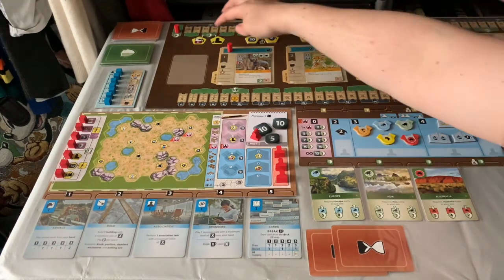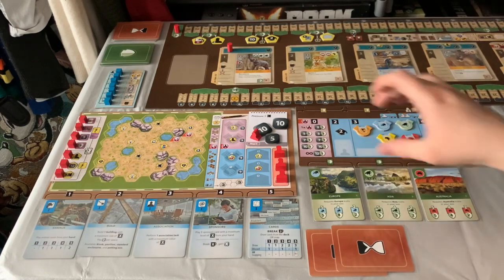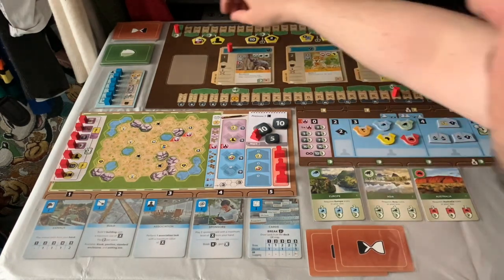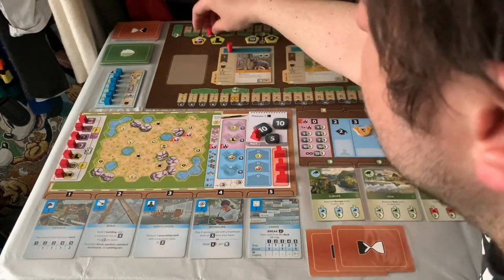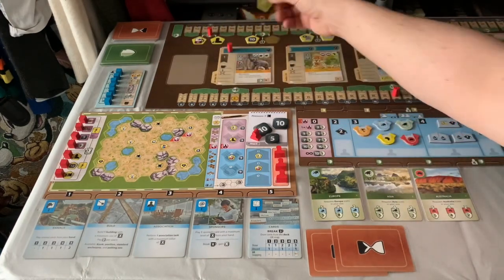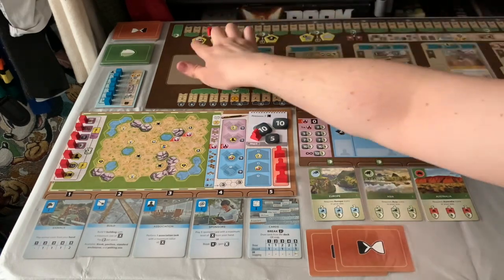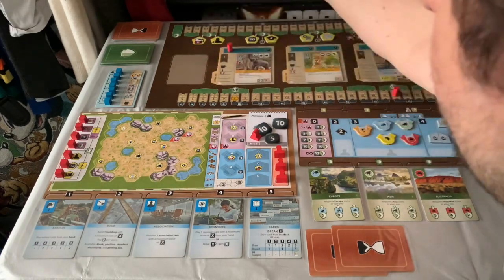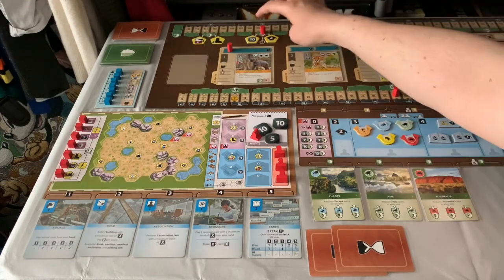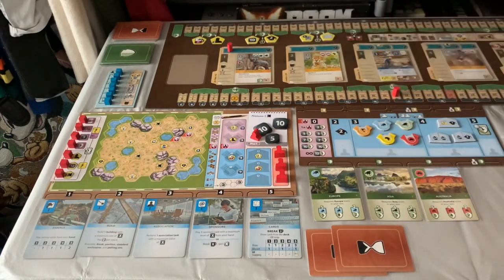The conservation track along here can be increased through certain card abilities and by doing conservation tasks on the board. When we hit certain points we'll get new abilities. The first two are always the same, and the other two are randomised face-down bonus tokens shuffled and placed on there. When we hit number two we get to upgrade a card and gain a new worker. When we hit five we can gain 10 resources, five resources, or two reputation, and so forth.